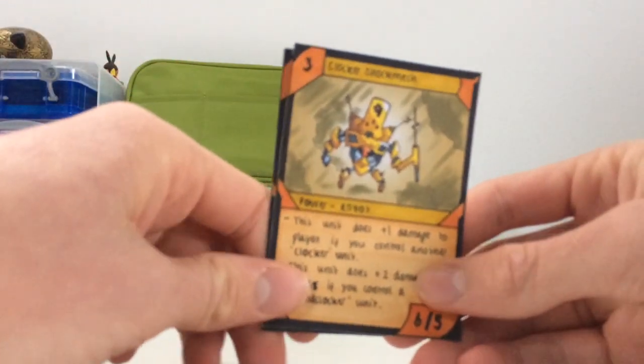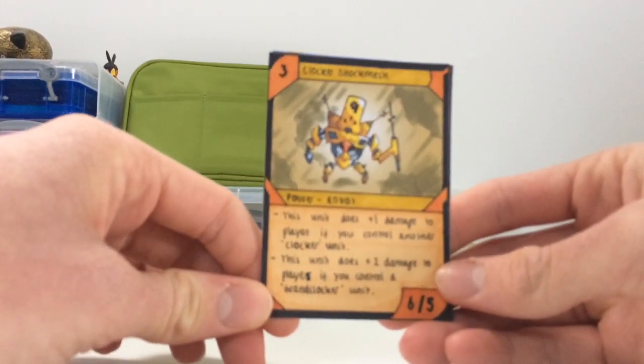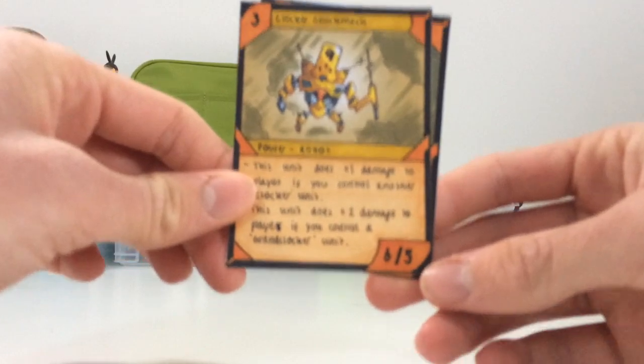This is the Clocker Shock Mech. It costs three. It's a power type again and it's a robot. This unit does plus one damage to players if you control another clocker unit, and it does plus two damage to players if you control a ground clocker unit. It has six attack and five defense.